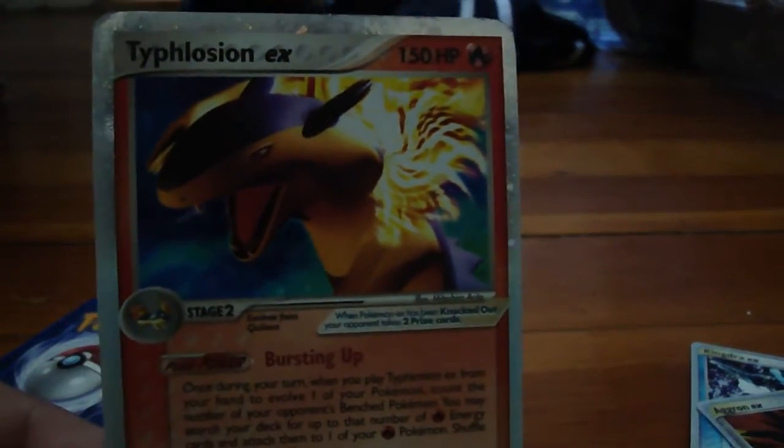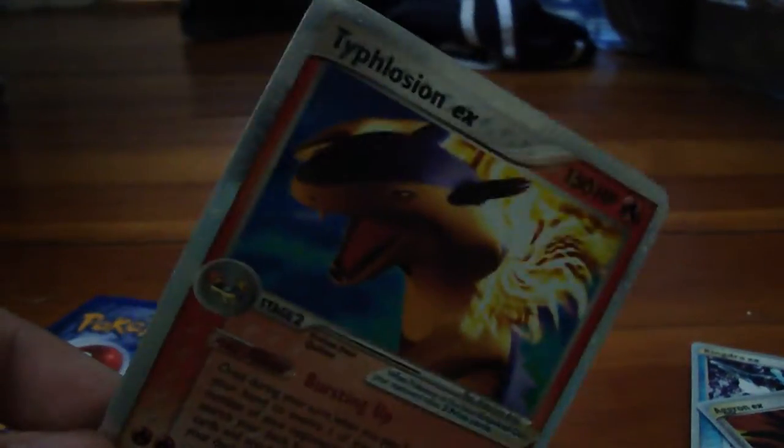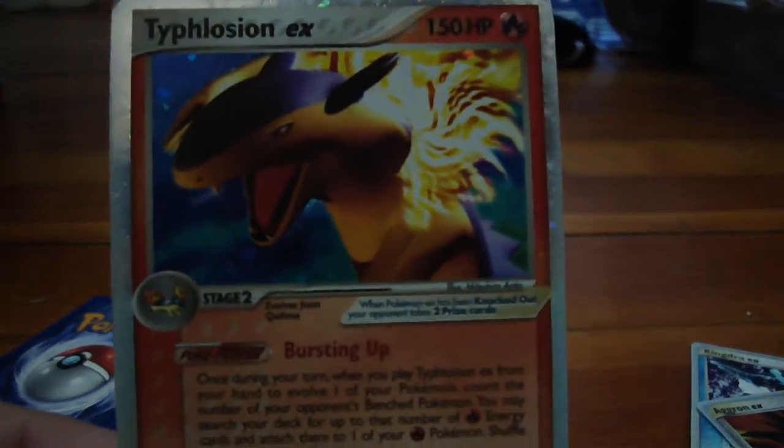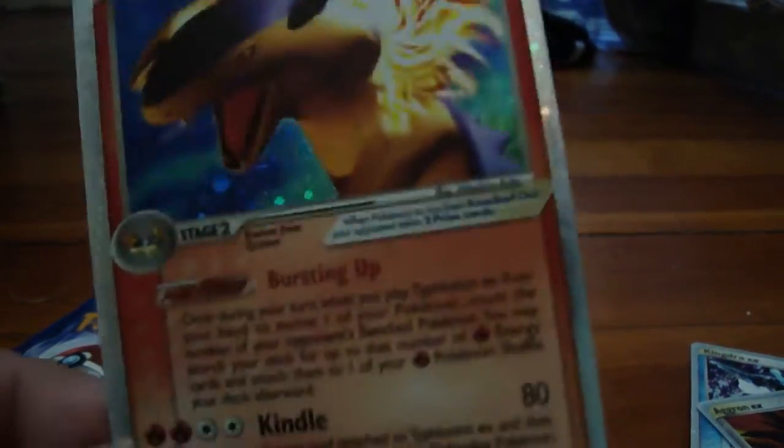It's Typhlosion EX. I remember getting it in one of those — it wasn't a champion card, but it was something like that — one of those 60-card things. It was Kindle, and it's pretty good. It's an EX Typhlosion — one of my favorites, maybe even my favorite chain of Pokemon.